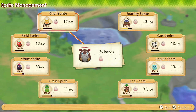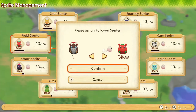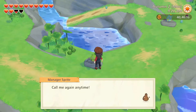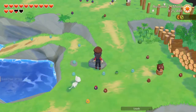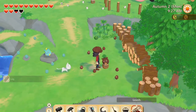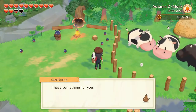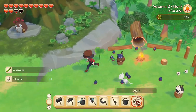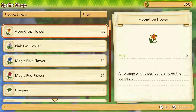We have found three more follower sprites — one for Chef Sprite and two for Field Sprite. What do you have for us today? Giant tiger shrimp, logs, fodder, sugarcane, and fulgurite.